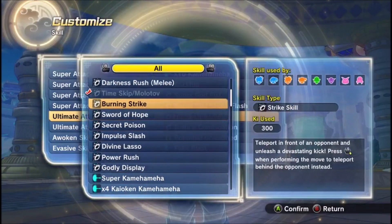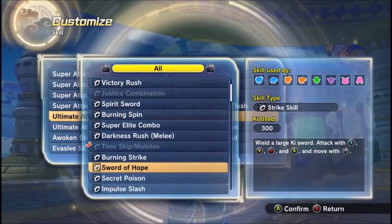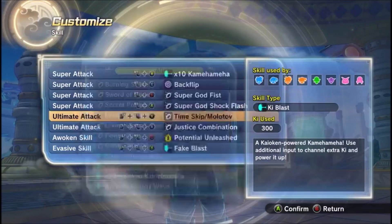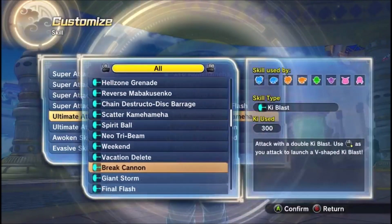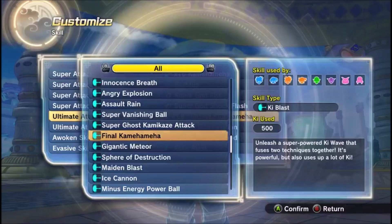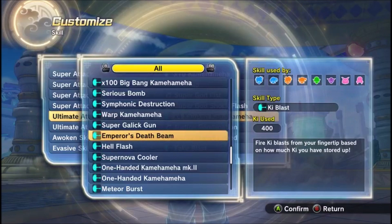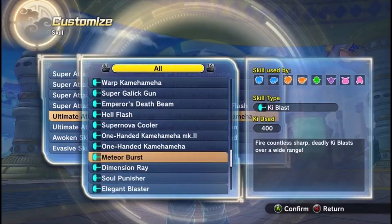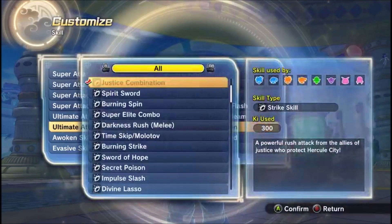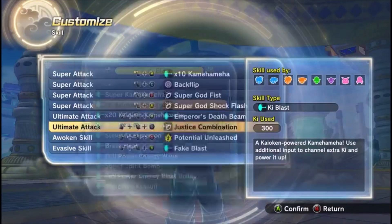I forgot to go over ultimates — real quick. Three moves that are good: Victory Rush, Dragon Fist, and Times Four Kaioken Kamehameha. This one might be the best free-to-play ultimate — it takes a while to hit, but it does a lot of damage. I still think Emperor's Dead Beam might be the strongest free-to-play ultimate in the game. So Emperor's Dead Beam, Justice Combination, and Times Four Kaioken Kamehameha are the top three.